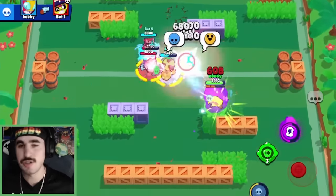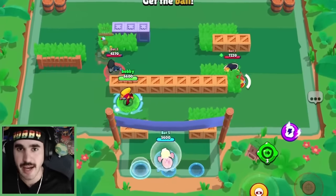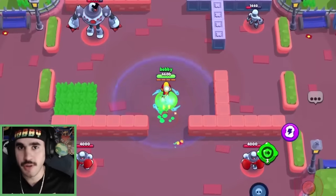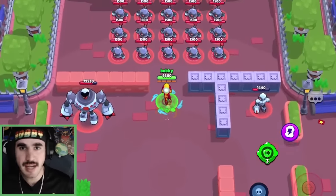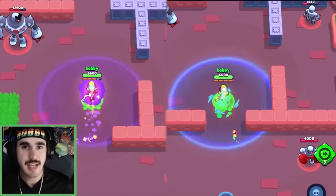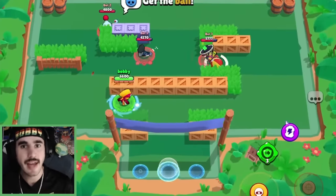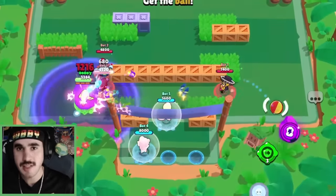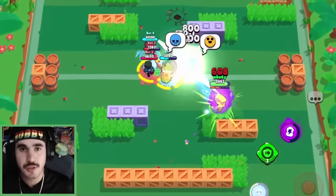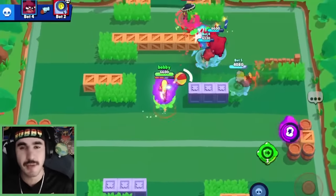What I like about this Max hypercharge is you can be basically anywhere on the map and you are going to throw your teammates an energy drink, which gives them speed and 25% supercharge. Speed is one of the most important things in the game, and the downside to Max — even though it's not really a downside — is you have to be right beside your teammates when you get your speed, so the enemies can shoot their shots in a similar area. But with this hypercharge, you can be basically anywhere on the map throwing your teammates these speed buffs, coming from all different directions, being super fast, and it's just going to be unstoppable.